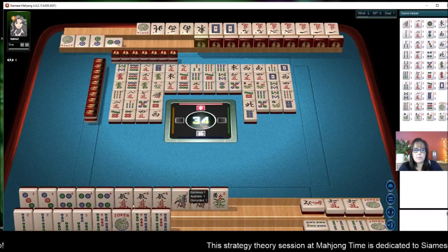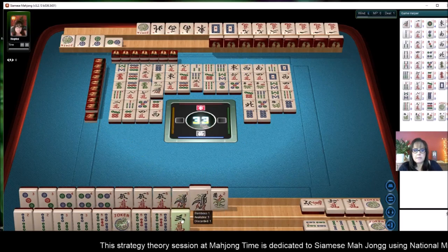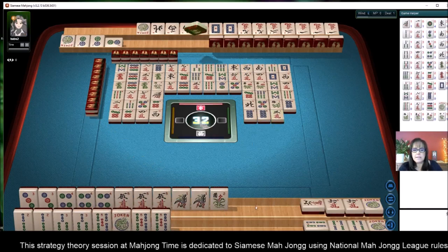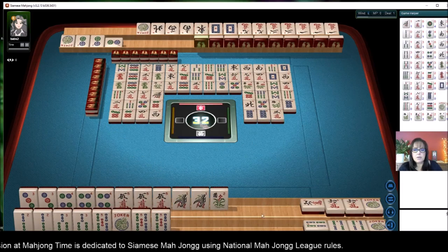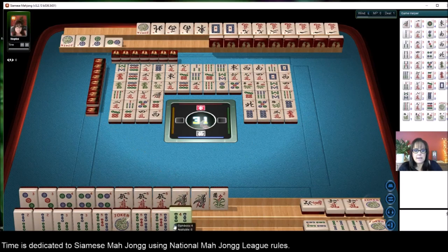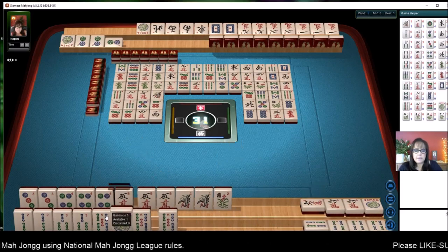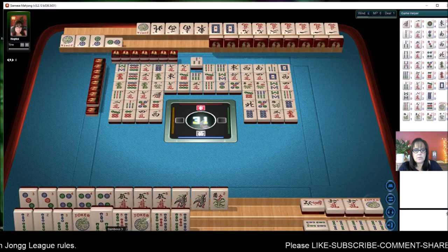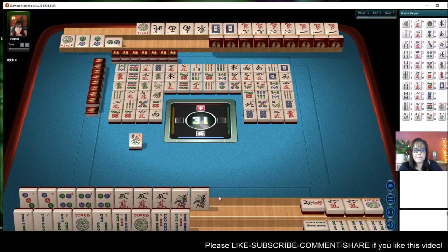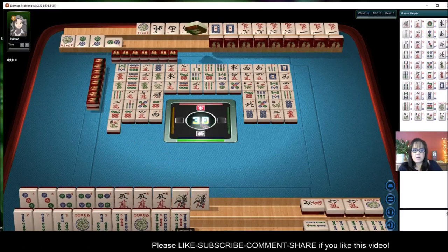West wind. We need to pung and kong. Eight dots. The three, four, five, six on the second hand down — I want to get the quint though. Dragon — there we go, we got a joker. Four bamboos. Now I don't know — oh, we're still one away from the quint. Now we're ready to win on the quint.